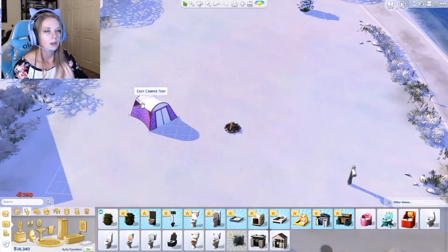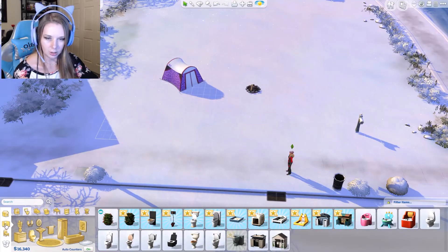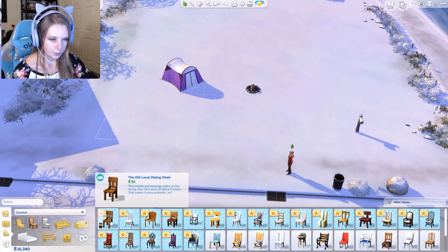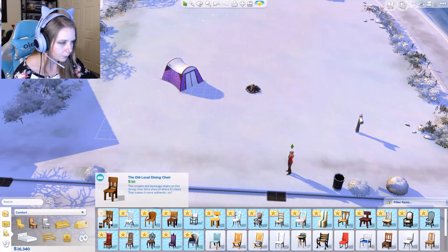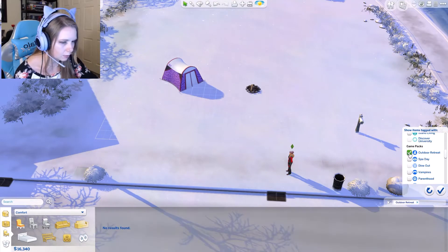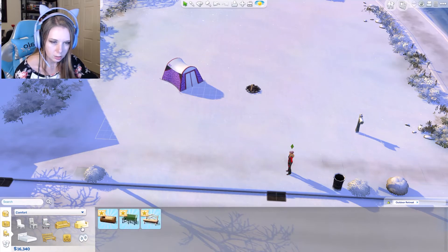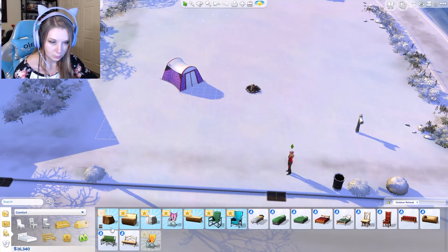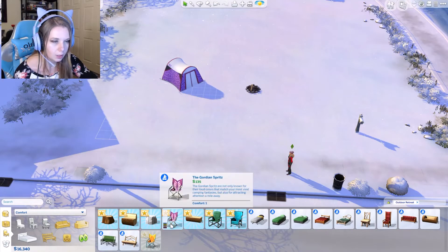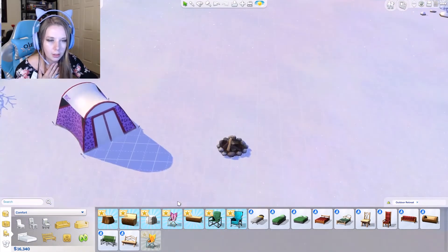So we have our place to sleep, our fire, and a place to go to the bathroom. We'll give her a chair — cheapest one. Looking through outdoor retreat there's a tree chair, a log, a stump, a rock, a folding chair, some camping chairs. Let's just start her off with a stump.